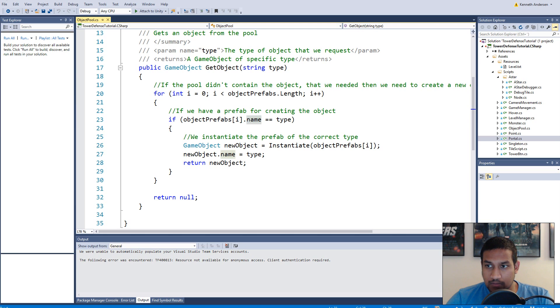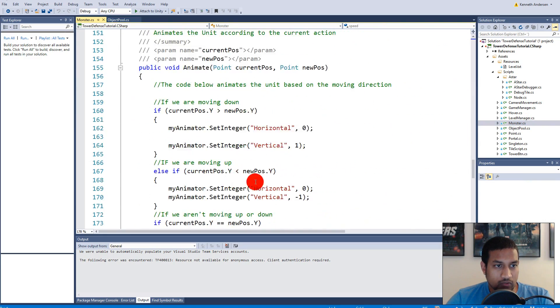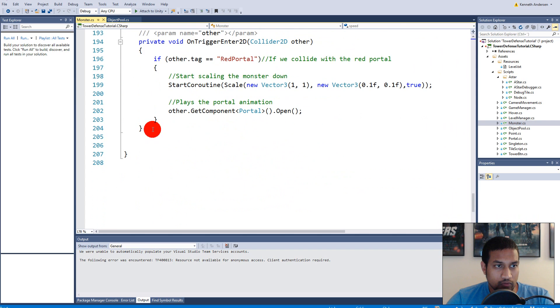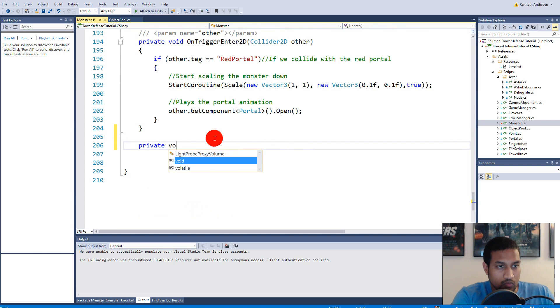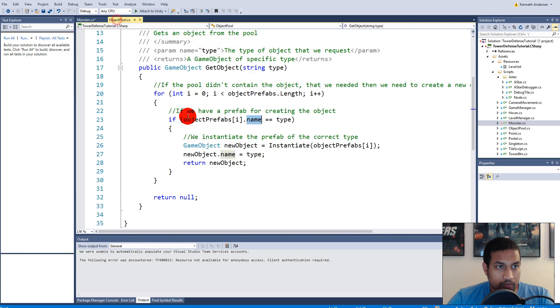So let's take a look at the monster first. In here we will have to create a new function. So let's make a private void called release. This function needs to be called whenever the monster actually hits the portal. This release function needs to use the object pool, so the object pool also needs some other functionality — it needs a release function as well. So let's make a public void releaseObject.